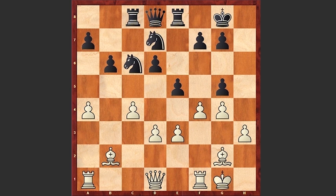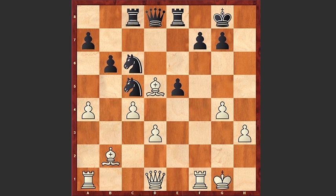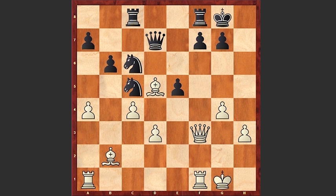Nd7, f4, gxf4, exf4, Nc5, fxe5, dxe5. Bd5 putting pressure on the f7 pawn. Rf8 — well this looks a very passive defensive move; a better move is Re7. We see Rf8, Qf3 putting more pressure on f7, Qd7. Bc3 taking control of the b4 square, in order not to allow any Nb4 move and an exchange with the bishop on d5.